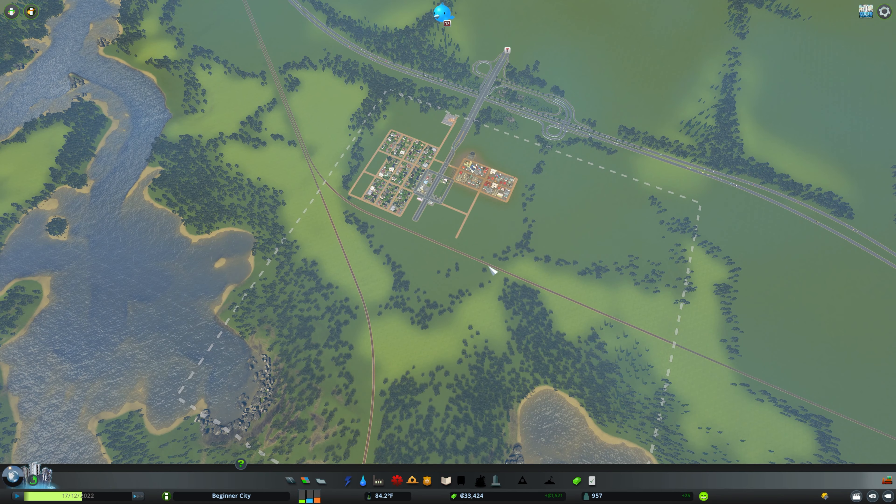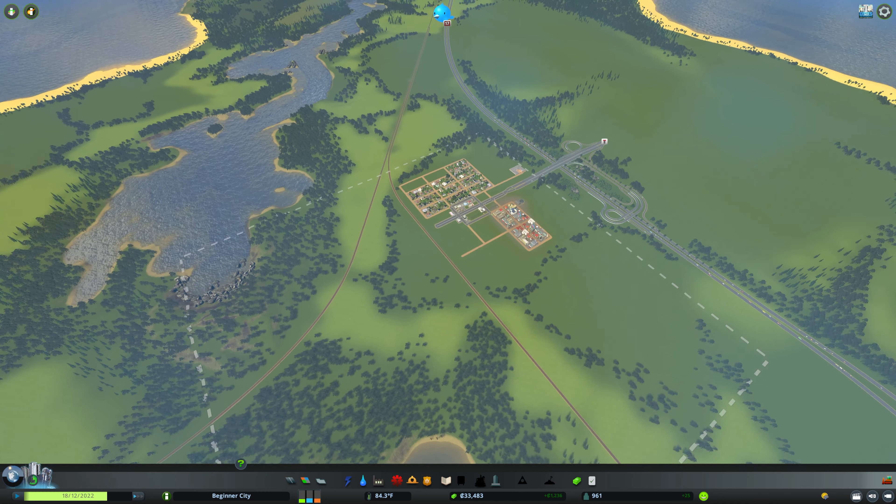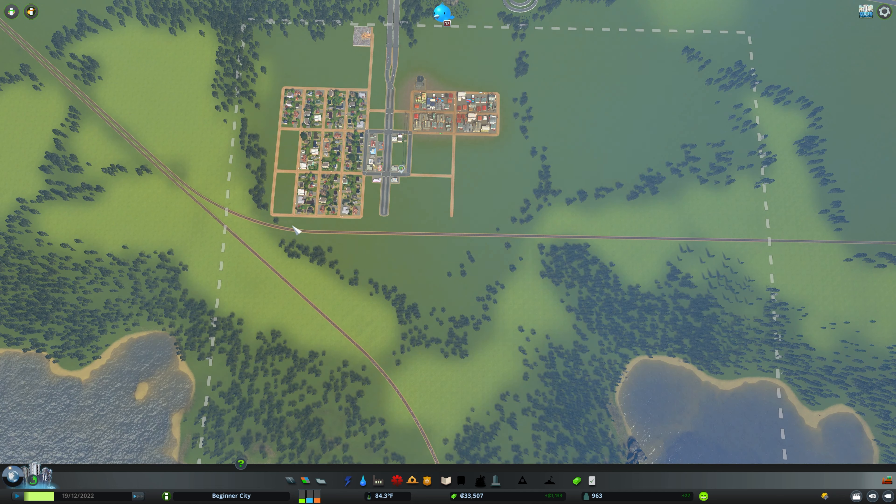On this map — the Mountain Taper Map from the Map Pack Content Creator Pack — I want to use the map's features when building. Rail in general, at least in the North America region, which is what I typically build and what I think a lot of people like to build here because that's kind of how the game is designed.